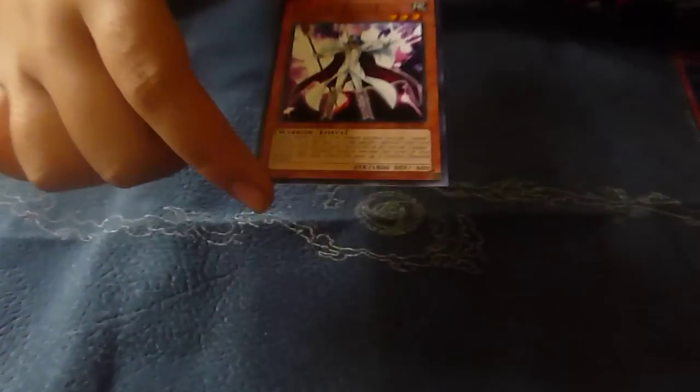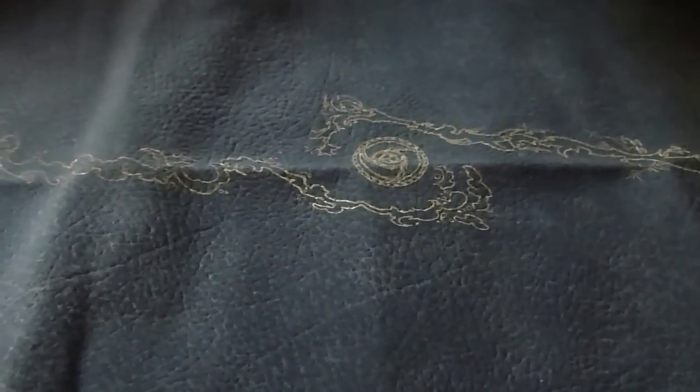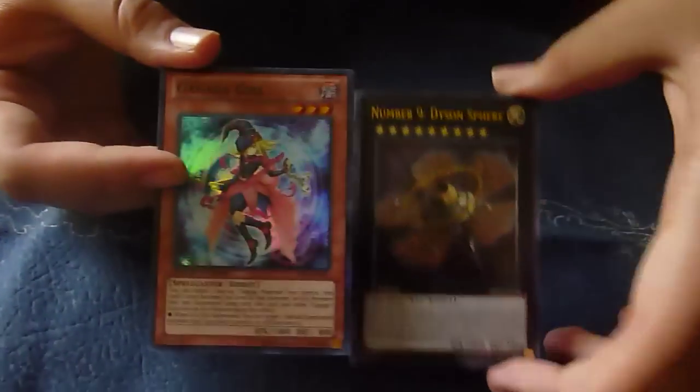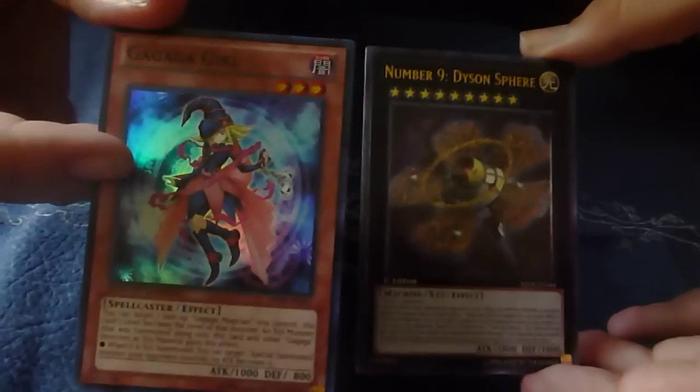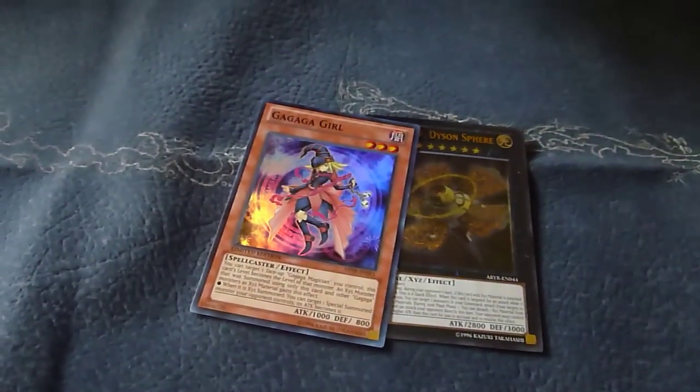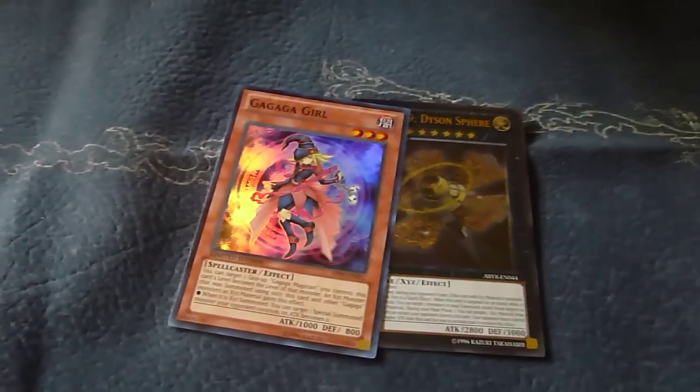So we'll do a quick recap. That was our rare Ga Ga Ga Caesar. For our holos, we got two holos: Number 9 Dyson Sphere — very cool artwork on that — and then Ga Ga Ga Girl. So I hope everyone had a Merry Christmas. Very cool opening. We got pretty good pulls — we got a holo and we got the Ga Ga Ga Girl too. Merry Christmas everyone, and I will see you later YouTube. Bye!